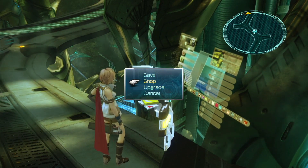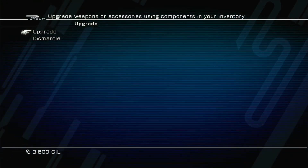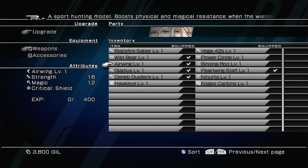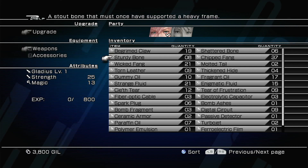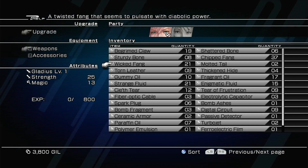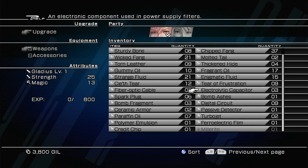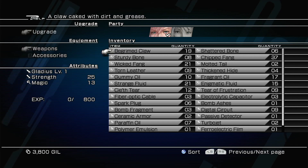We're going to mess around with the upgrade stuff. We're going to upgrade Lightning's weapon — she has a Gladius. The way this works is we want to use organic materials to boost up the bonus, and then we'll use some of these mechanical parts, like maybe this electrolytic capacitor. We got these claws, so let's try that.